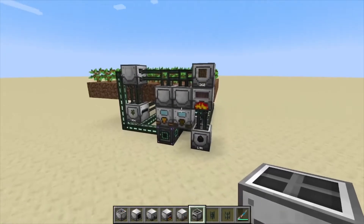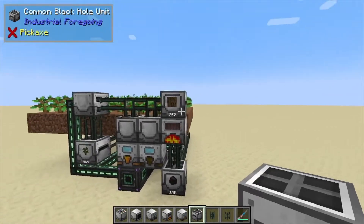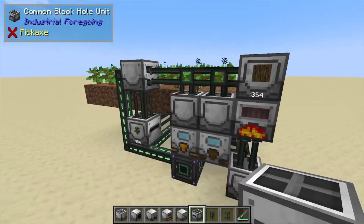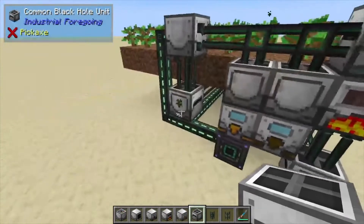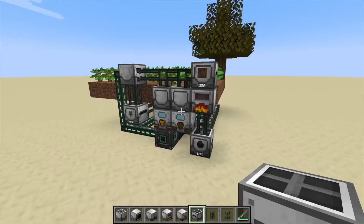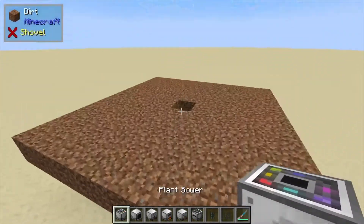Hey, Minecraft Mentor here, and today we're going to be showing you how to build one of my favorite passive energy farms. A byproduct of this is essence wood — if you burn it up you'll get sticks — plus plenty of food from the apples, and also sludge. So it has a few byproducts from this one if you want to use those, but you don't have to. Let's get building right away.